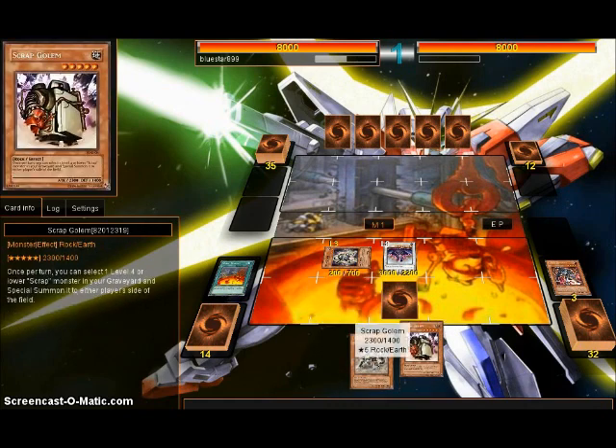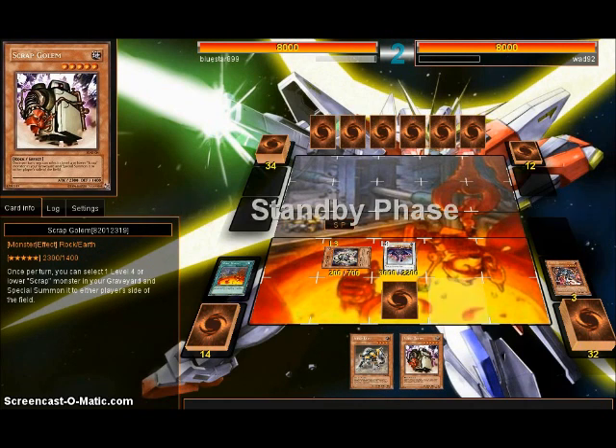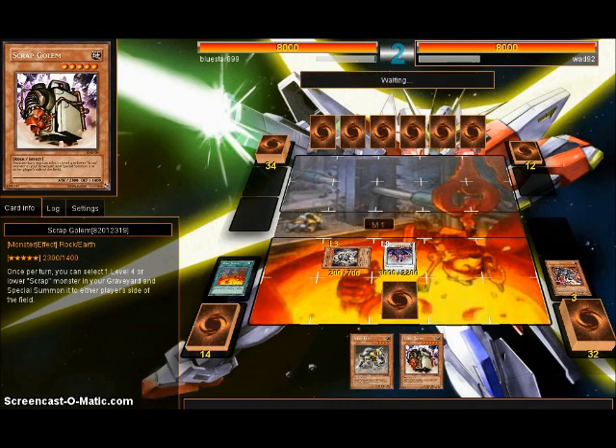So... 1, 2, 3, 4, 5, 6 — I end up going break even on this. Still not ideal, but if the Scrap Dragon gets nuked, then I can get something back. And if they end up nuking one of my guys, then I can do some stuff. If the Goblin survives the next turn, then I can Special Summon back with Golem. I may turn one Scrap Dragon — that will replace itself.